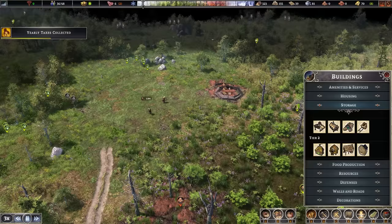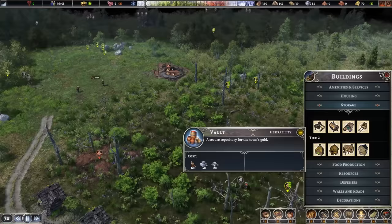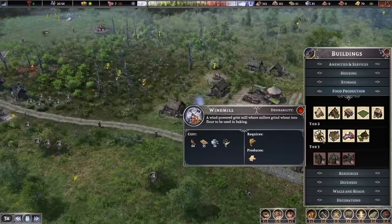We've got the wagon shop up and running. We'd love to have a cooper — that makes barrels which allows you to store and save up food way longer, giving a 5% modifier. We also have a windmill for creating flour out of wheat at tier 2, but we need heavy tools to build that building. So we're going to be looking for a trader to come by that's actually selling heavy tools.